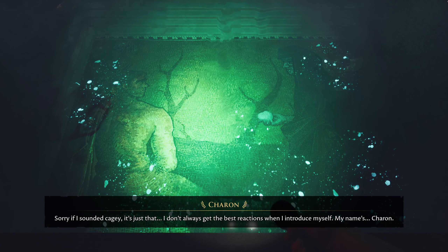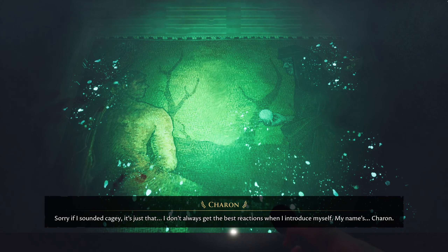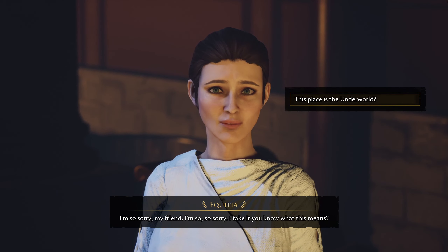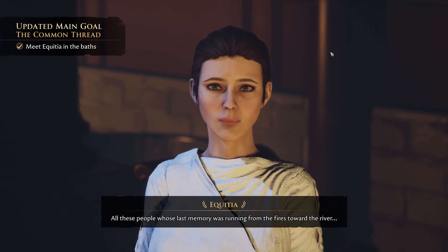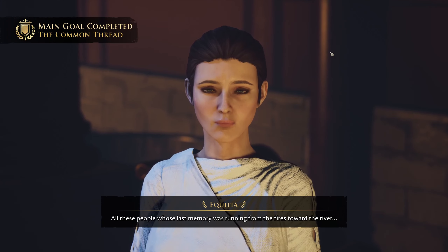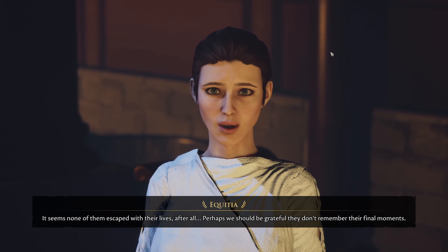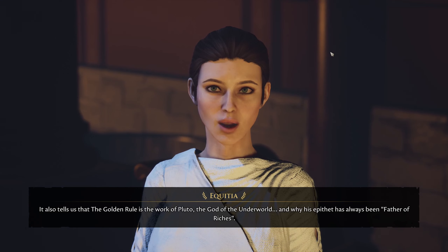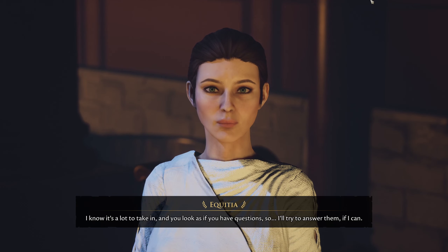Charon quips: 'Feels like I've spent my whole life in a dead-end job with an endless commute.' Her name is Karen — and yes, that is awkward. She confirms: this is the underworld. All these people whose last memory was running from the fires toward the river — it seems none of them escaped with their lives after all. The golden rule is the work of Pluto, god of the underworld, and that's why his epithet has always been 'father of riches.'